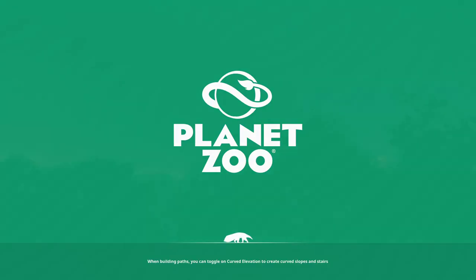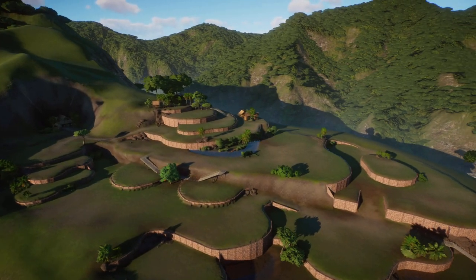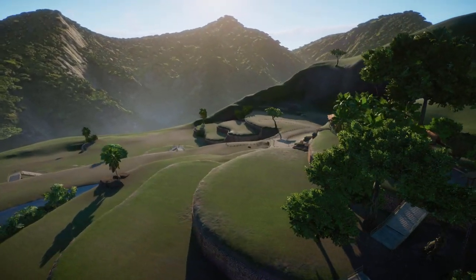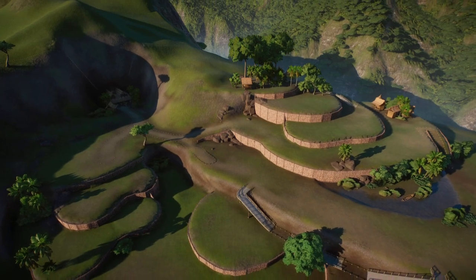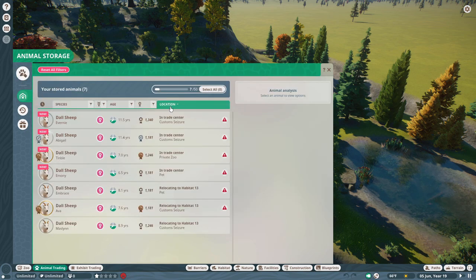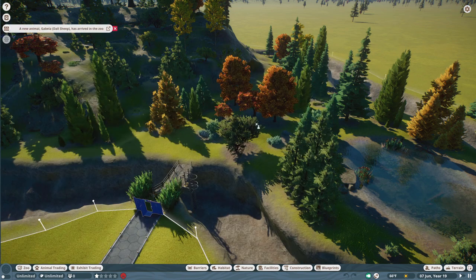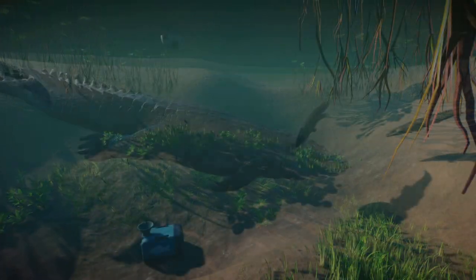Last but not least, we have a new time challenge scenario — Copega Park — set in the Philippines, where you transform disused rice terraces into a large conservation-focused facility using the new animal talks. And one of the biggest additions I almost forgot: multi-select in franchise mode animal storage. We can finally select multiple animals after buying them from the animal market and place them all into one habitat at the same time. That covers everything being added to Planet Zoo for free with the 1.4 update.